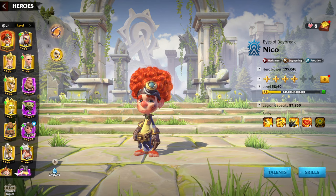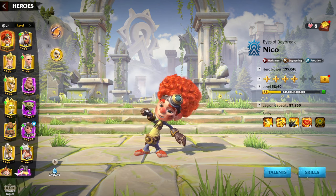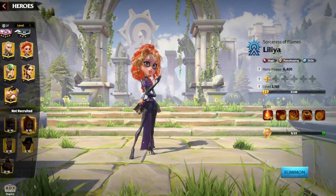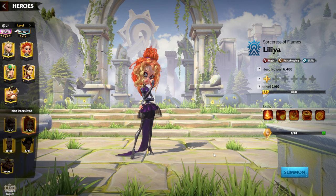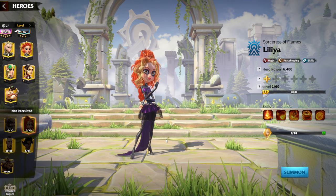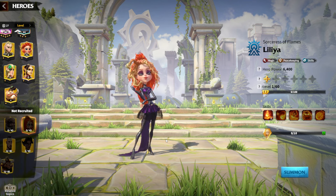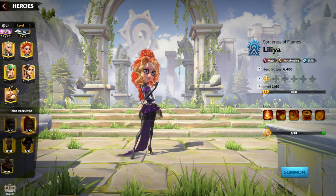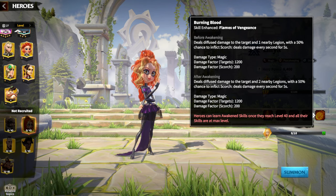First I'll start with mages, because mages have been one of the most popular and most used unit types in the game. For mage players, the best investment — especially for pay-to-win players — is still Lilia. Even after the addition of Bertrand and Tohar, which people thought would change the mage investment guide, Lilia is still the number one choice. She deals a huge amount of damage, and the synergy with Scorch is amazing when fighting against a lot of legions during war.